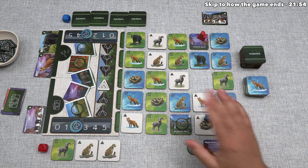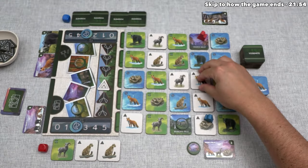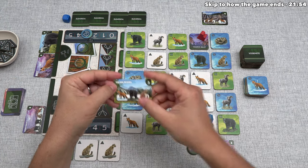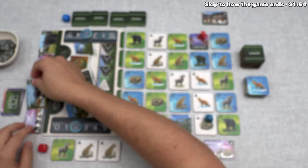Blue is done exploring, so they can reset. We need a new tile — a red fox with a camping icon — and a new photo: Tulum Meadows, worth three points, needing a red fox, a black bear, and a cougar. Blue is done, which means we can now take our turn.